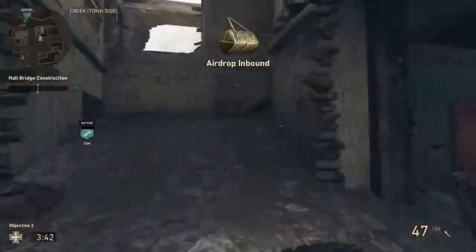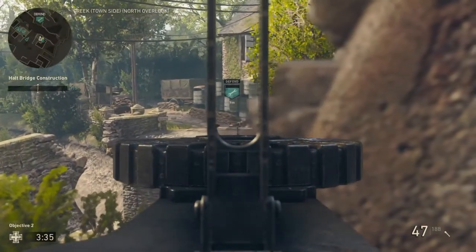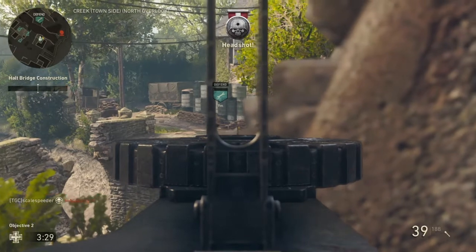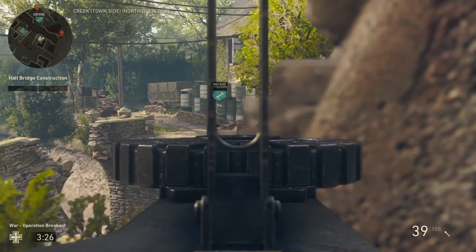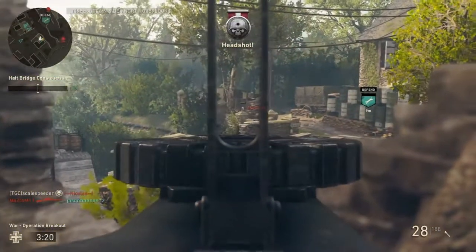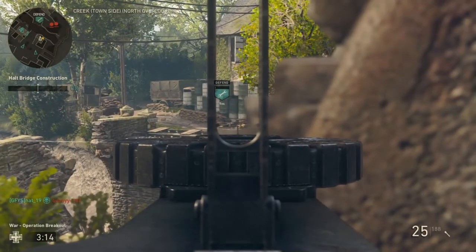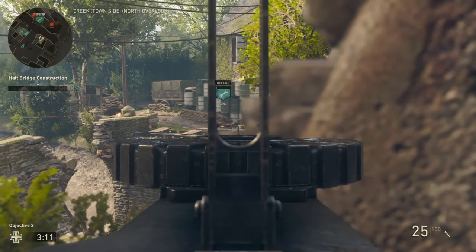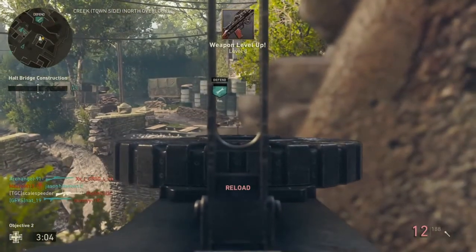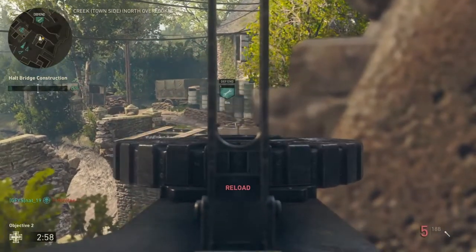We've equipped our LMG. We're going to go inside the house to the right of the bridge, and you crouch right here behind this brick. You can just peek out exactly where the toolbox is — where the soldiers have to lie down in order to make the bridge — and you can literally just sit here and take them out. The LMG on the right hand side can't quite see you. This is another reason why you have the LMG: it has a pretty good magazine and you can just keep tapping away.